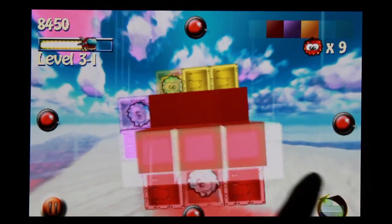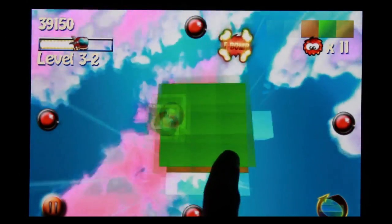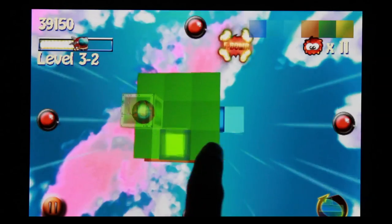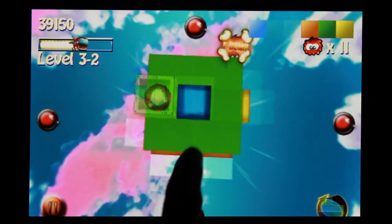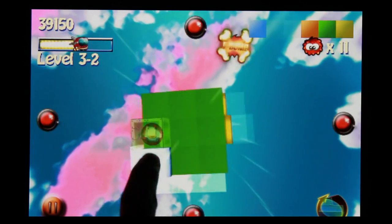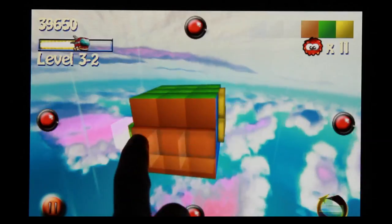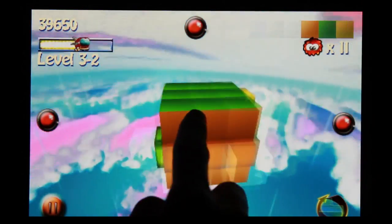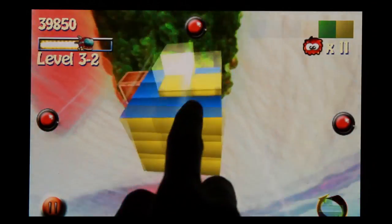Next, we're going to demonstrate how to defuse a bomb. This is a fuzzy bomb. When a bomb lands, you have to defuse it, otherwise it'll kill all your fuzzies. To defuse it, you just drop a cube of a different color right on top of the bomb. So if the bomb was a green block, you'd just drop any block that's not green — last time I just did a blue block and that completely defused it.